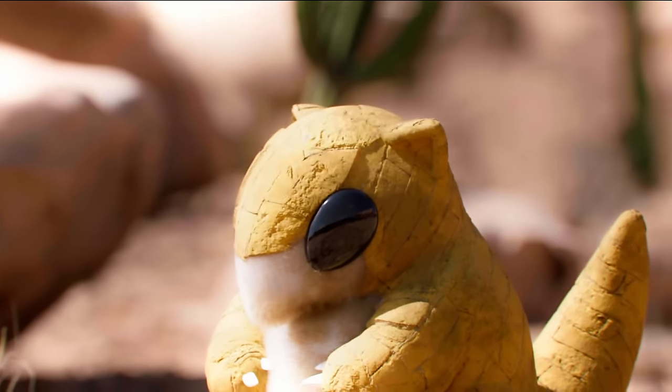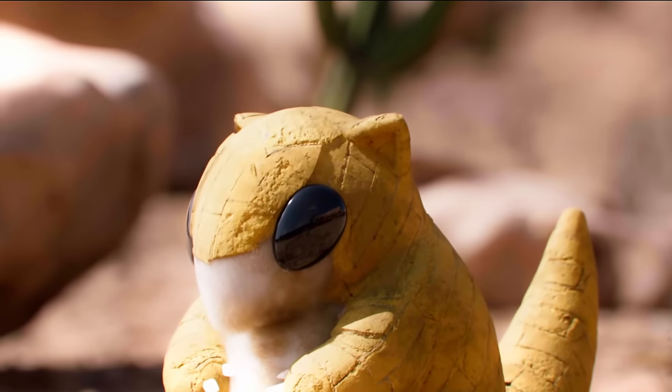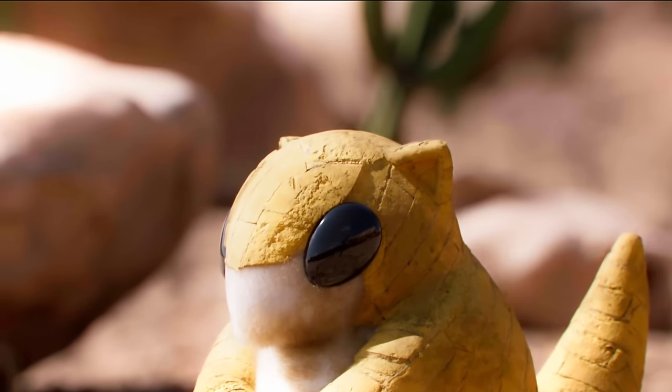Sporting almond-shaped eyes, a pointed snout, triangular ears, and a thick rock-like tail, Sandshrew's evolutionary advantages make it a formidable and cunning creature.